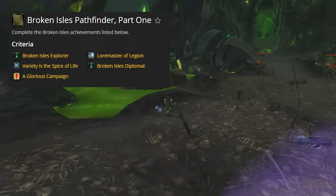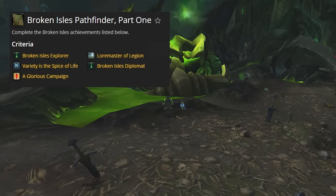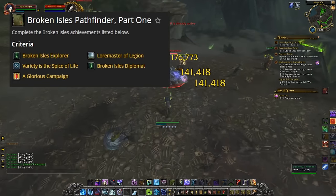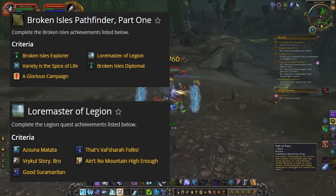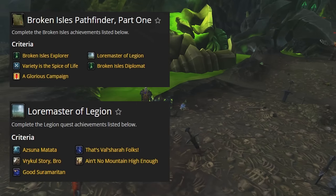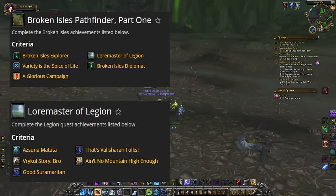The five achievements are: Broken Isles Explorer (explore all Broken Isles regions), Variety of Life (complete 100 different world quests), A Glorious Campaign (complete your class Order Hall campaign), Lore Master of the Isles (complete all zone storylines including Azsuna, Val'sharah, and others), and Broken Isles Diplomat (earn Revered with all Broken Isles reputations).